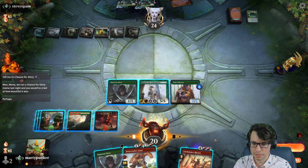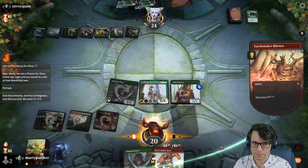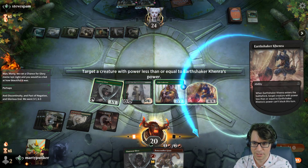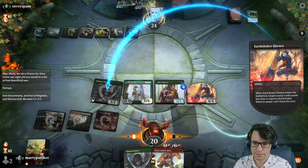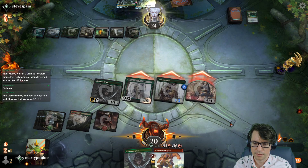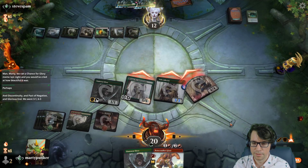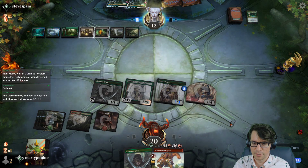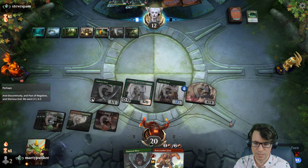A second red mana — oh gosh, this is a combo I didn't even think of: Discontinuity, Pact of Indication, Glory's End. Oh my gosh. I didn't even think — like when I built this, I didn't even think about escaping Kenra and having Ronis be unlocked because of it.